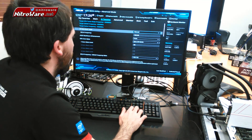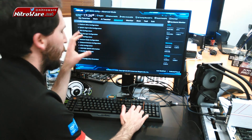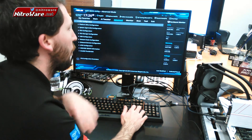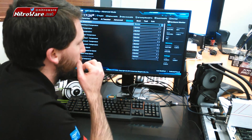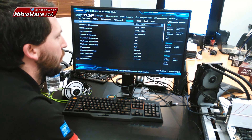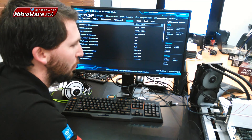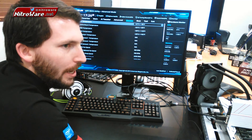Going through, you've got all your advanced settings for PCH, system agent, etc., which are pretty similar to previous generations. Moving across, you've also got your monitoring — you'll see the temperature there is running quite high. That's due to the high voltages I'm pushing into this thing, as well as the fact that we're in a bit of a stuffy room right now.